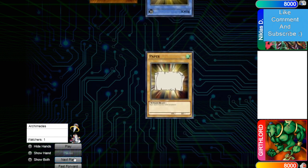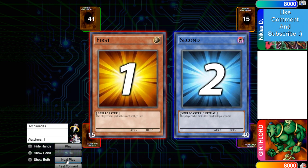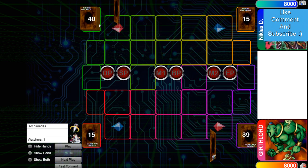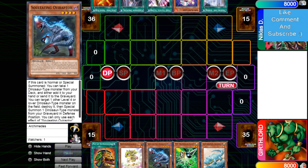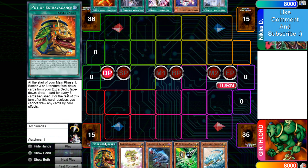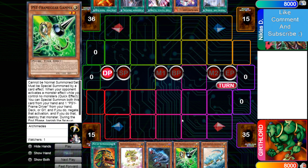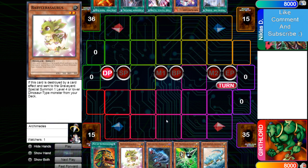Let's hop right in. Lord wins Rock Paper Scissors and chooses to go first. 40 versus 41. Opening hand is Extravagance, Baby, Oviraptor, Gamma, Arch — so this hand is good. Nobody activates Extravagance right now because Gamma's at 3 in every deck, and nobody asks on Oviraptor because if there's a Missk hand you just lose.